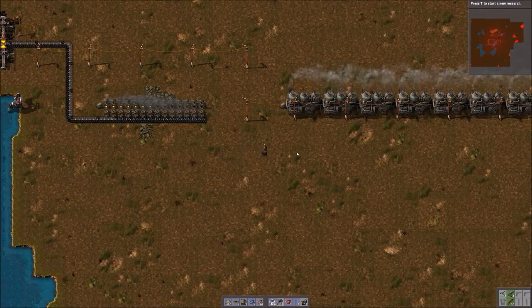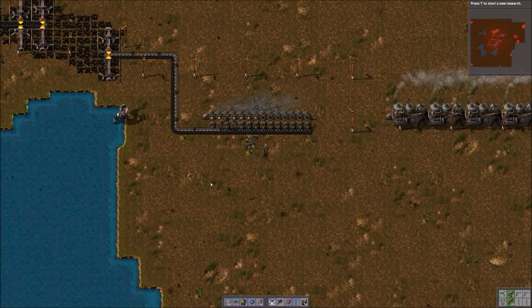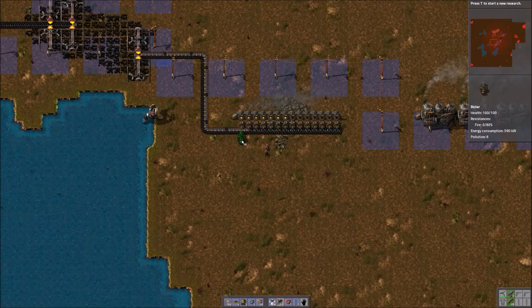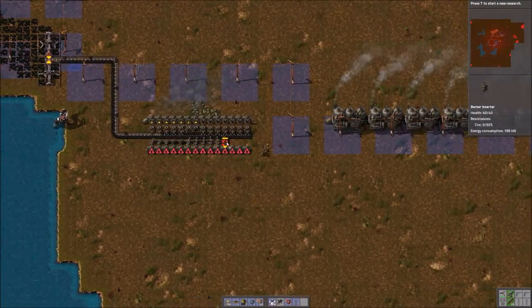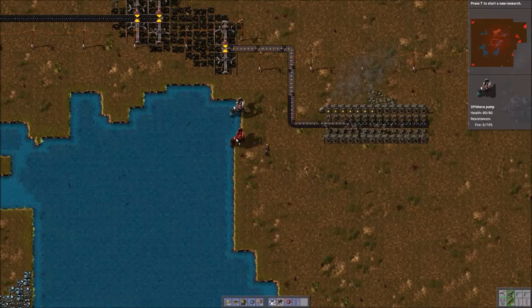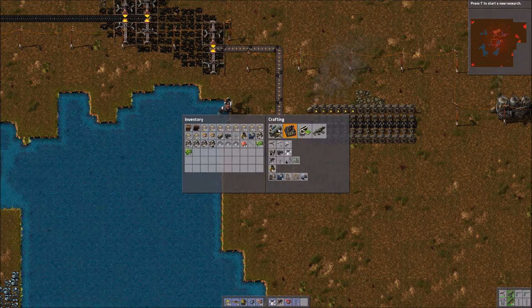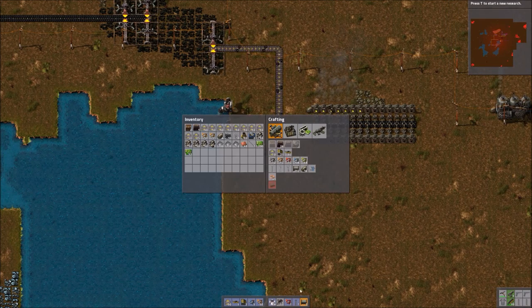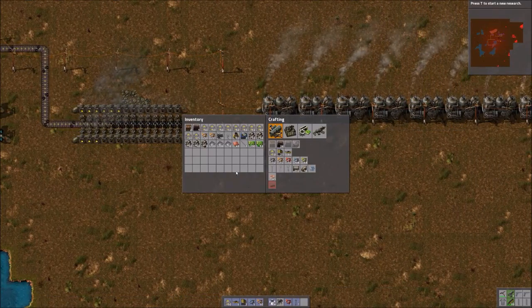Because of the way that we laid this out, it's a fairly simple matter of just duplicating what we have on the other side of this coal belt. So like I said, I've already crafted the things that we need. We're going to put our 14 boilers, leaving a space there for inserters. And then we'll put 14 burner inserters. We're going to place our offshore pump just like before. In this case I can't put this offshore pump exactly in line, so I'm going to have to move it up. We'll create a couple of pipes so that we can get this to line up correctly. There we go — now they have water. We'll put some more underground pipes there.